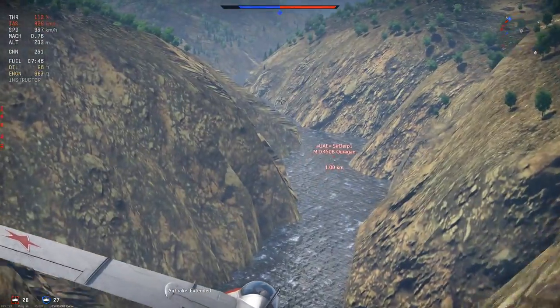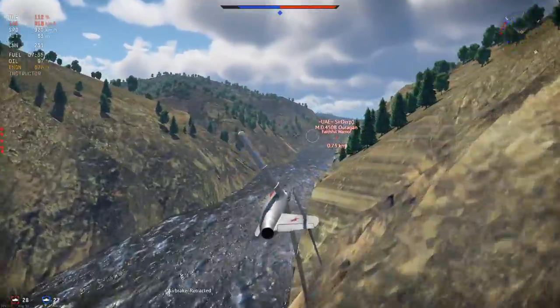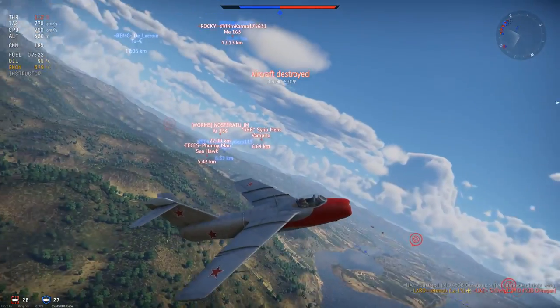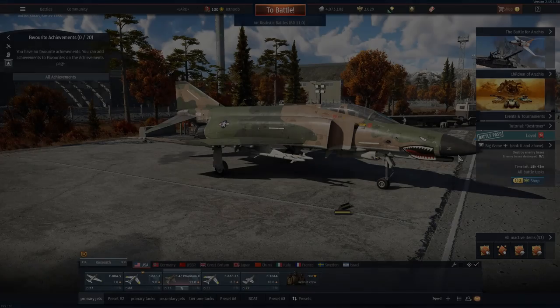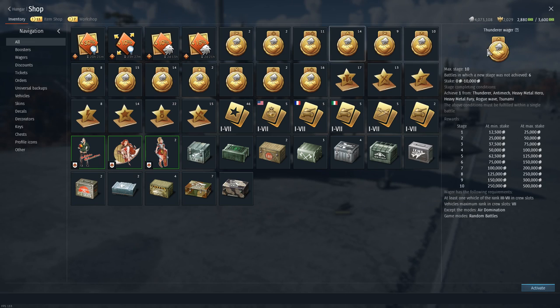The first method is the use of wagers. You probably have quite a few unused wagers just sitting around in your inventory. There are a few wagers specifically useful for grinding Silver Lions, and the easiest and most reliable is the Thunderer wager. I actually have 14 of them unused right now. The Thunderer wager requires you to set a stake of up to 10,000 Silver Lions, with the potential to receive 500,000 Silver Lions at maximum stake if completed. It allows six chances to miss a tier, so if you screw up one stage, you don't need to worry about failing the whole wager.